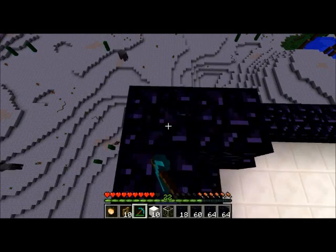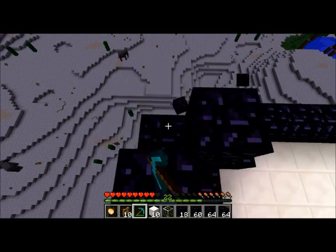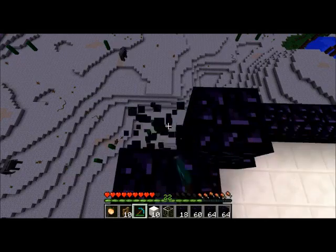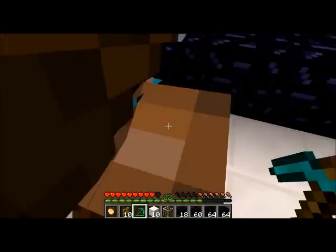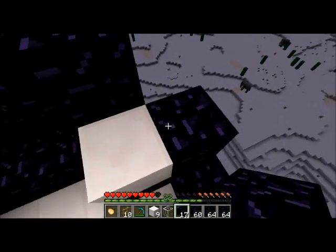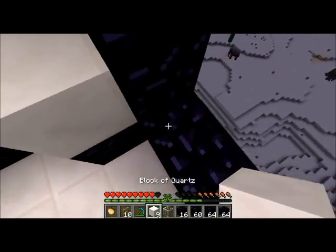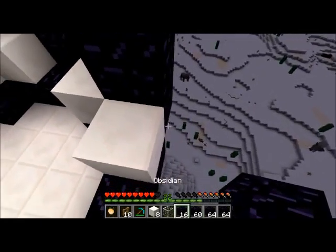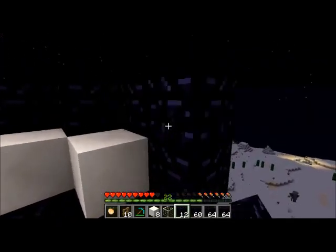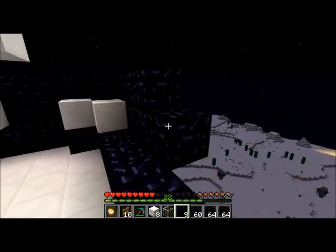My emerald pickaxe broke. It was so good though. Normally I just repair my emerald pickaxes, but I kind of ran out of emeralds and couldn't repair it, so it just broke. I was just mining carelessly, not really thinking about what I was doing, and all of a sudden it just broke. So there are going to be wings on both sides. This is probably just going to be a one-use ship.